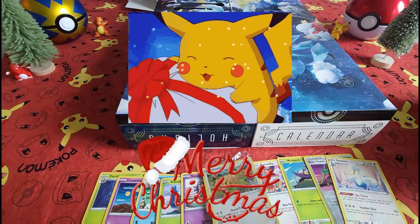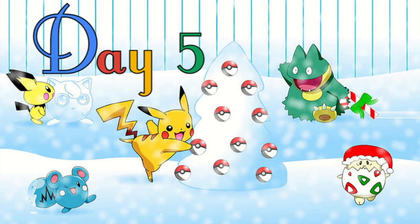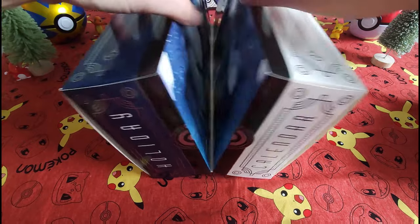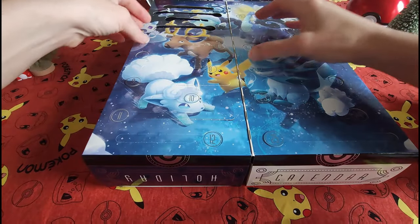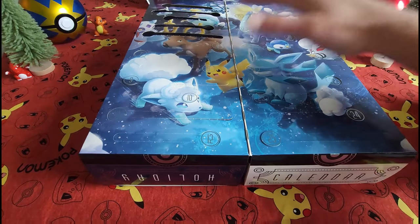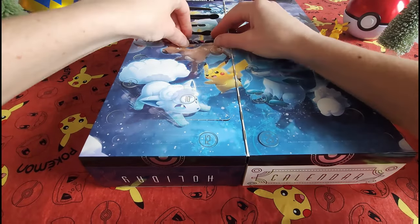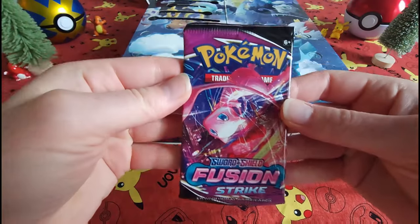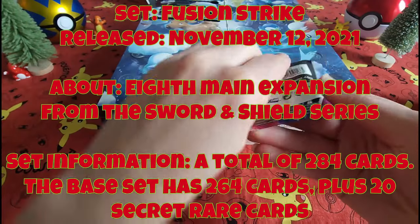Thanks everybody! Ho ho ho, welcome back everybody — Collectible Card Chick here. We are here today for Day Number Five of our Pokemon Holiday Calendar opening. Today we've got a Fusion Strike pack to open up. Let's see if there's anything exciting in this one.